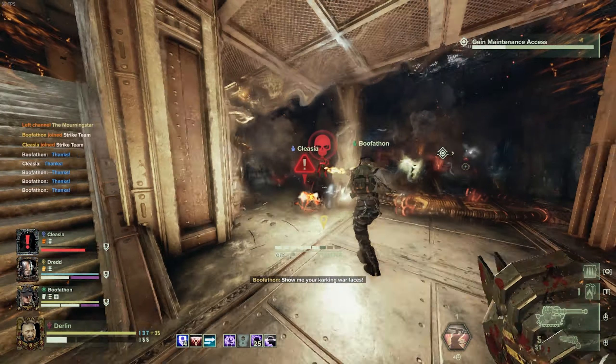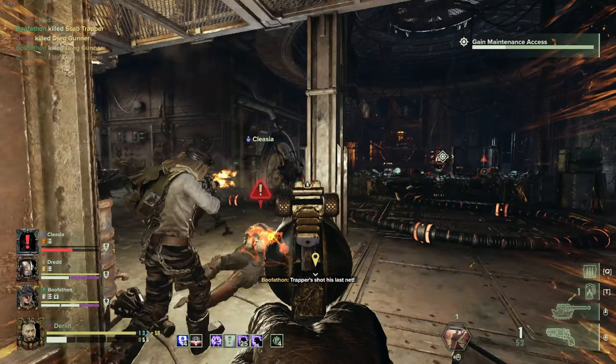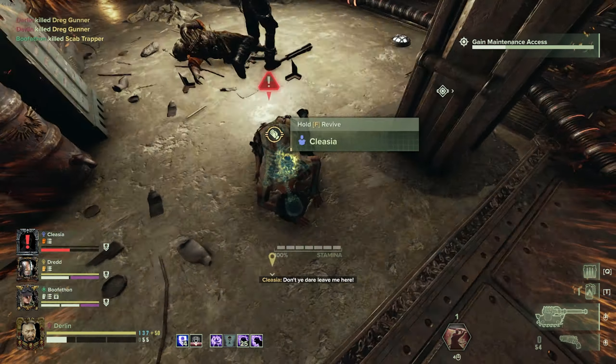For boss killing you'll want to take the flamer or the bolt gun, and for killing elites and specials you'll want to take either a shotgun or revolver.